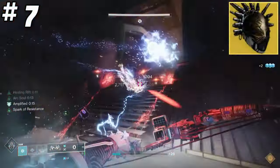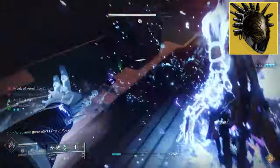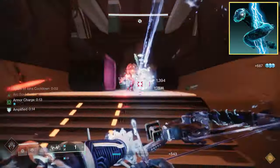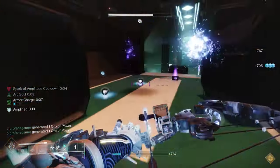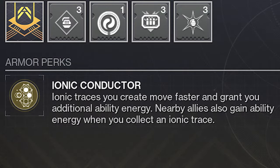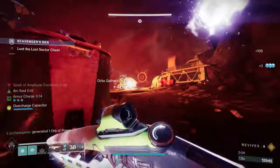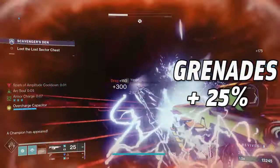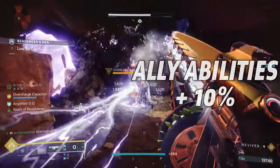The first build we're going to check out is an ARC build that revolves around the use of the Fallen Sunstar. This build will excel at providing ability energy to you and everyone else on the team. We'll have a ton of ARC souls, giving everyone increased damage. And since we'll be able to blind and jolt targets, we'll have a ton of handy weapons to use against large crowds of enemies. The Fallen Sunstar comes with the intrinsic trait called Ionic Conductor — Ionic Traces will move faster and grant bonus energy, and when you collect Ionic Traces, teammates will also gain ability energy. Each Ionic Trace will provide us with 25% melee and grenade energy, 30% class ability energy, and they'll provide teammates with 10% extra energy across the board.